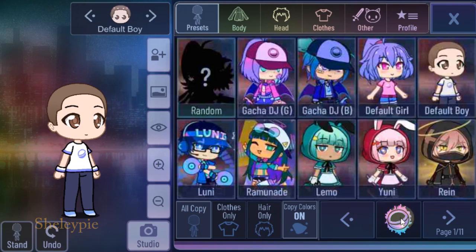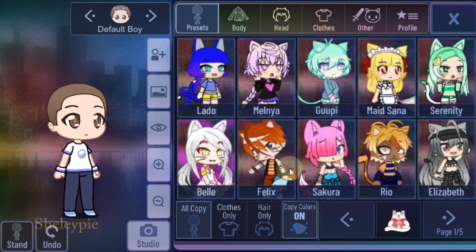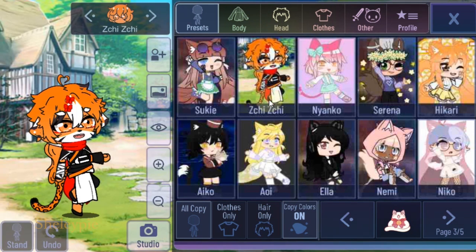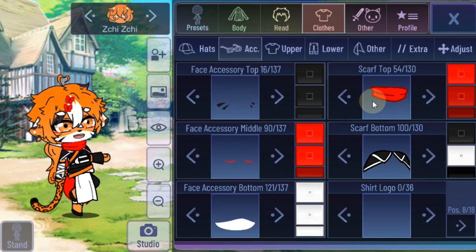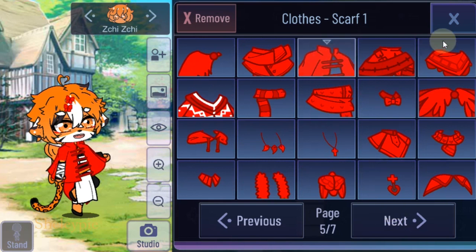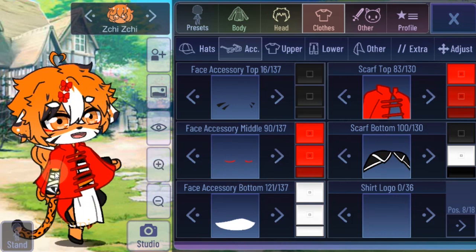So let's check it out. Let's go to the club here. I got the cat here with the belt and the red collar. Click on that. Let's search for a preset that looks like a tiger. Oh, there's one here — I can see there's like a tiger tail. Now we're gonna go for the clothing. Scarf top — so I'm supposed to look for scarf 83. Is that 83? Yeah, it is.